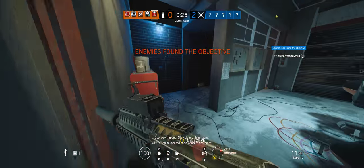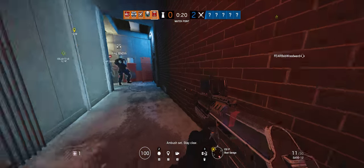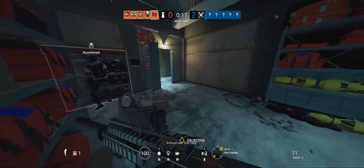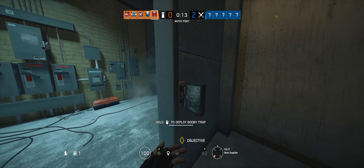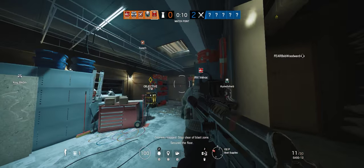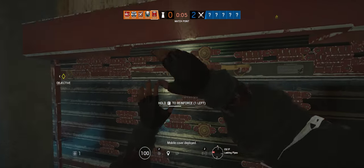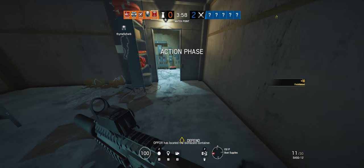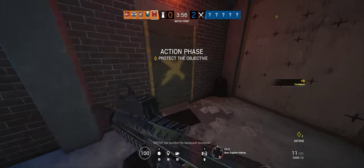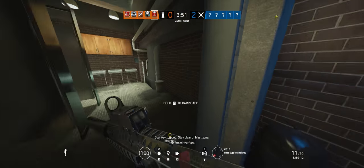Getting the trap doors — I'm gonna try it. 10 seconds remaining. Okay, 4th wall reinforced, don't worry about reinforcements otherwise. Op 4 has located the biohazard container. Doorway trapped — stay clear of blast zone.